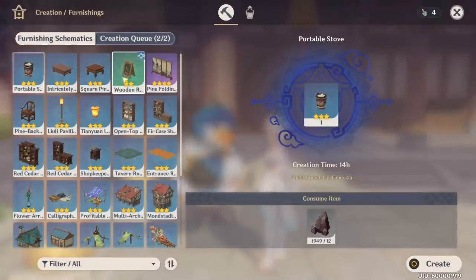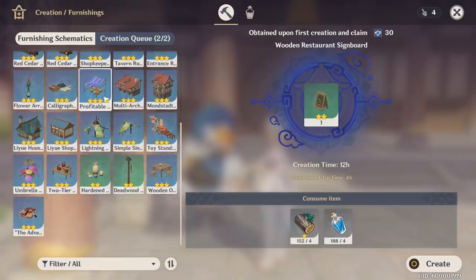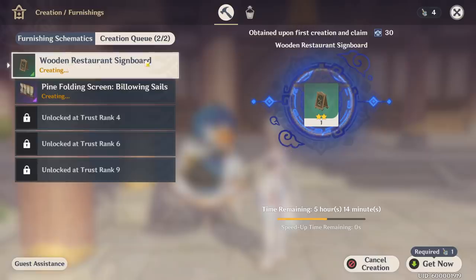To increase your Trust Rank — we're at 870 out of 1,000 — talk to Tubby and go to Create Furnishing. Every time you create a new acquired furnishing, it'll give you Trust Rank XP, which you can see tagged with a little icon in the top right. I've already crafted all my acquired furnishings and only have one left on the creation queue, which will take another five hours.